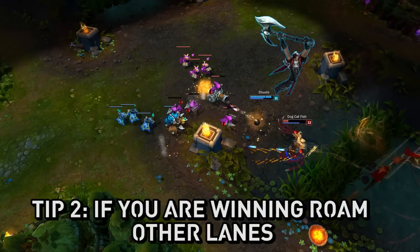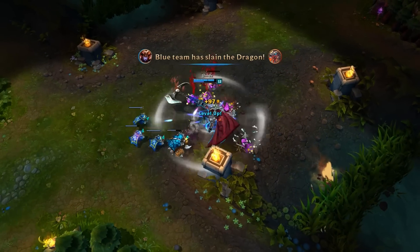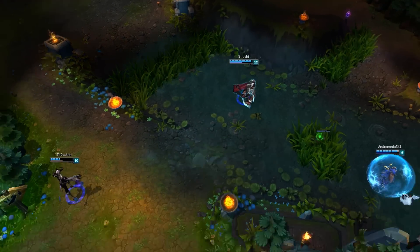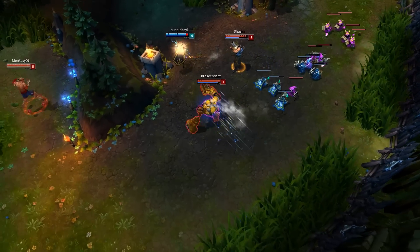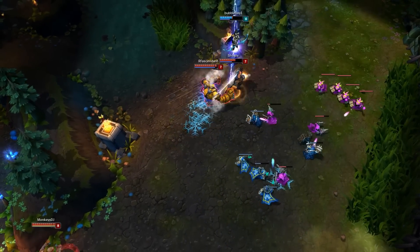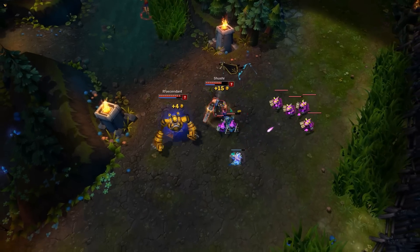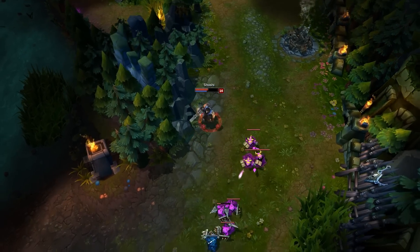This mostly applies to mid laners and top laners. If you're winning, you should be roaming to your other lanes. If you're winning top, you should go mid and help them out if they're having a hard time. If you're mid, you can go top or bot to help them win their lane and push towers. Often players who are winning just forget and stay in their lane to farm or get one or two more kills — that is not enough. You should be helping other lanes; you want at least two out of three of your lanes winning.